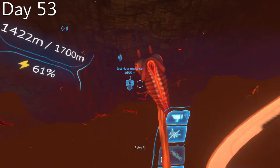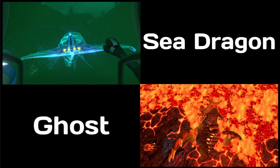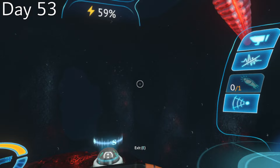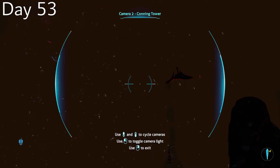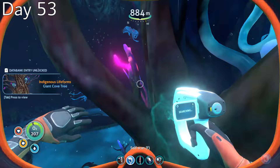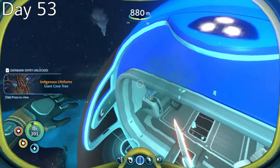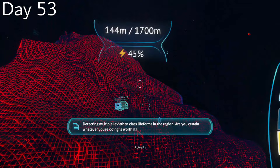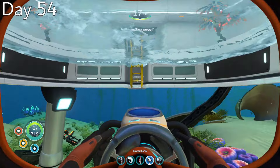After receiving a clean bill of health, I parted ways with the dying Sea Emperor on day 53 and got ready to take the long trip all the way back to the surface. Since I had already killed the Sea Dragon in the active lava zone and the juvenile ghost in the lost river, leaving the cave turned out to be much safer than going into it. I made my way out through the lava lakes, snuck through the inactive lava zone, and when I finally saw the blue glow of the cove tree, I felt so relieved. I continued on through the remainder of the lost river, ascended from the blood kelp trench, and after an unintentional detour through the dunes, I was home at last.